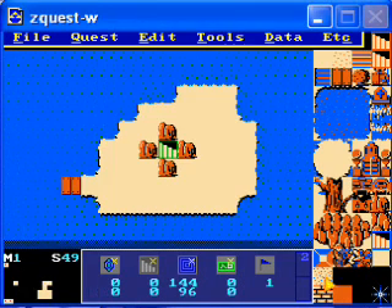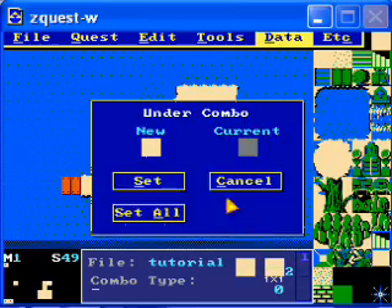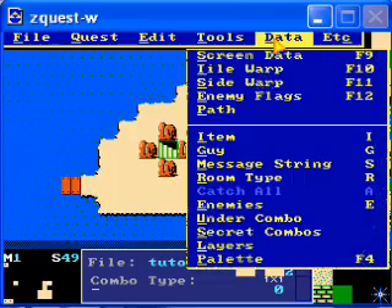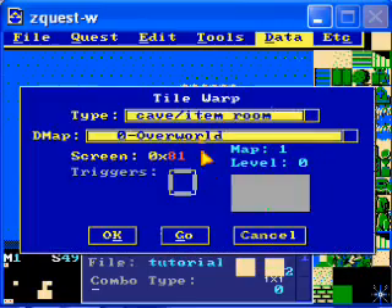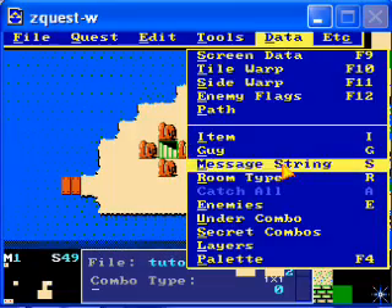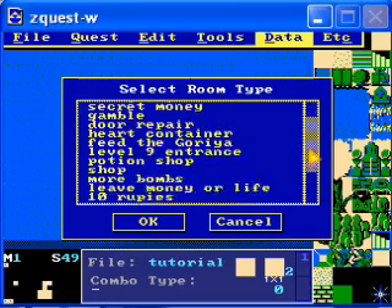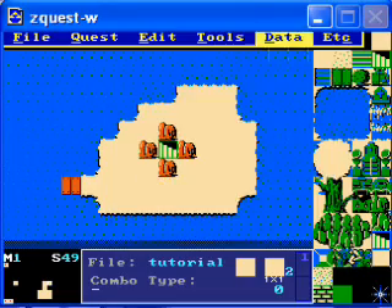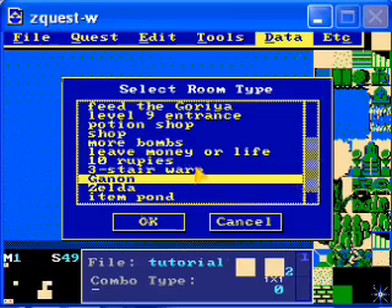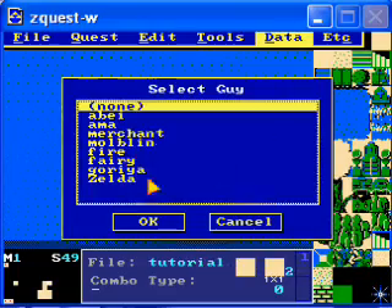So first of all, before I forget, I'll set the under combo here. And here's what I forgot to do: just set the tile warp here to 81 like I already did. But you also have to do this — go to room type and set it to three-star warp. Oops, I set it again by mistake. Three-star warp.